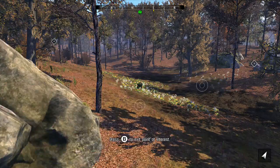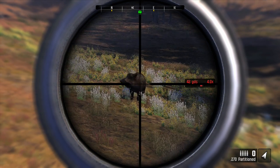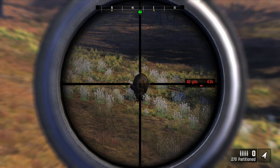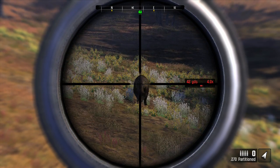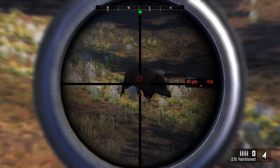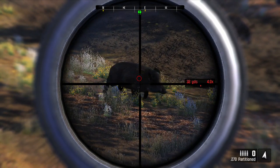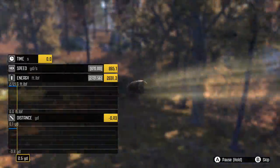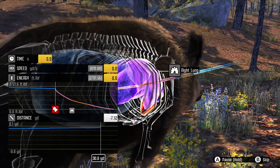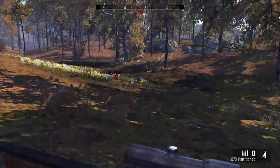Ooh, that's a big one. The key here is to get a perfect shot. We're carrying a .270 and even with the partition bullets, if this thing hits a rib it's basically just going to come to a dead stop, so we need to position our shot very precisely. Come on... yes, all right, perfect! We didn't get a double lung shot but that's okay - we missed the rib. Let's go chase down our trophy.